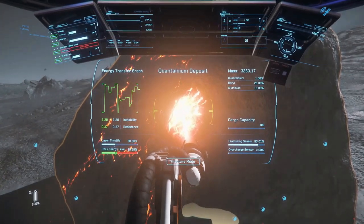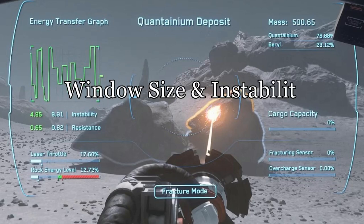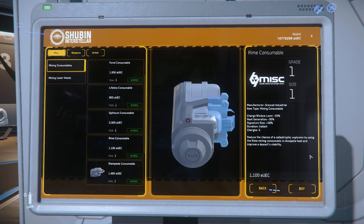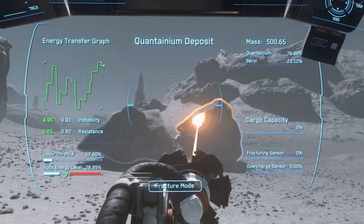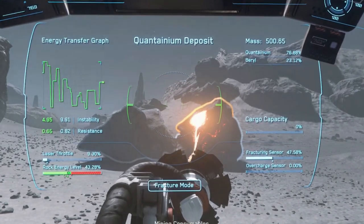I also recommend bringing some consumables along to equip and use while mining. Even with the Helix, a rock with a high percentage of Quantanium had an extremely high instability with a very narrow fracture window. I tried a couple of different consumables, and the two I liked most were the Optimum as my number one choice, and the Rhyme running a close second. The Optimum immediately widens the window for fracturing, so once it got close to the fracture range, hitting the Optimum consumable opened that window and gave me a much wider comfort level to fracture the rock and deal with the high instability.